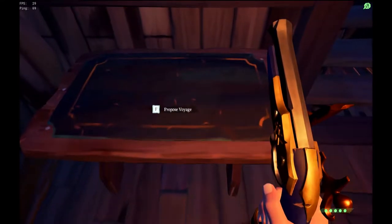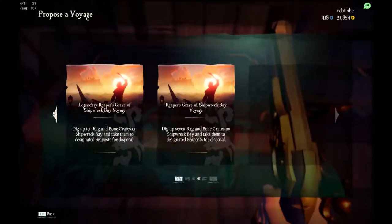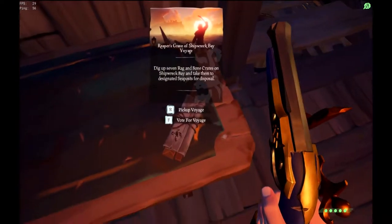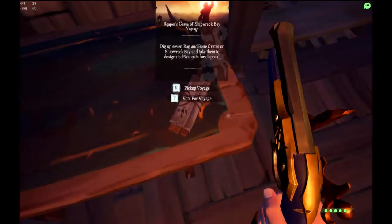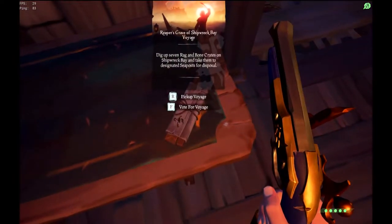To propose a Voyage, find the Voyage table in your ship. Proposing a Voyage will give you a selection of voyages that you are already carrying. Putting a Voyage down does not make it automatically active — you have to vote on it to make it active.